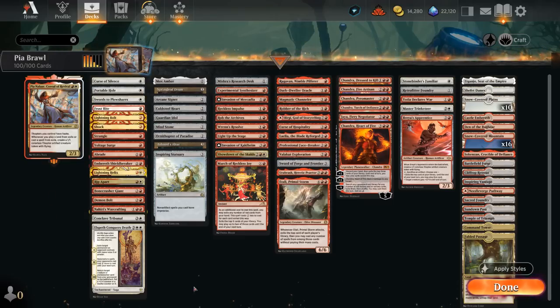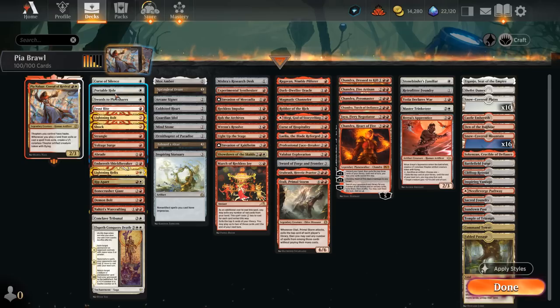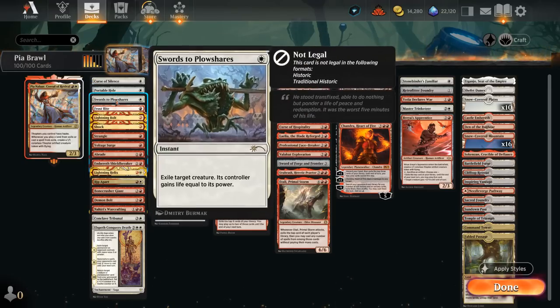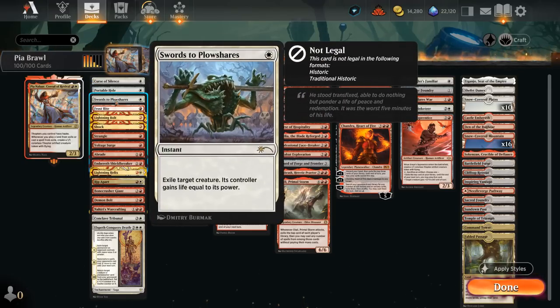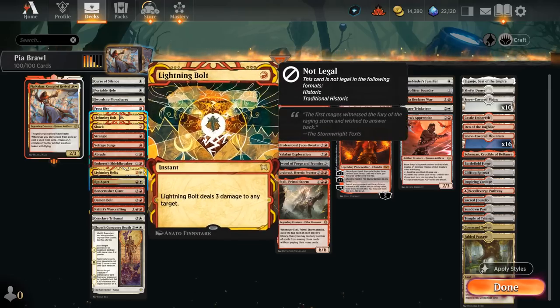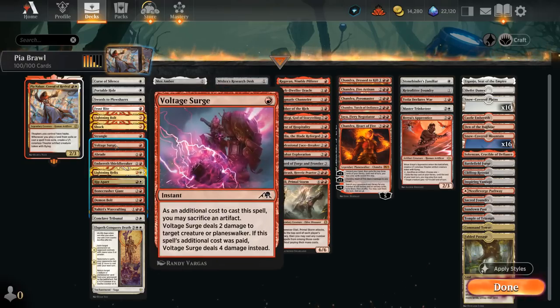I've split up the deck into a few different categories. Starting with removal and interaction, we have Curse of Silence to delay the opponent's commander, and then a lot of spot removal with Portable Hole, which also has a tiny bit of exile synergy. Swords to Plowshares of course is excellent, and then plenty of burn spells including Frostbite — which is why we have those snow-covered basics in the mana base — Lightning Bolt, Shock, Strangle, and Voltage Surge at 1 mana.